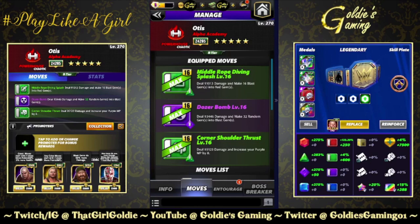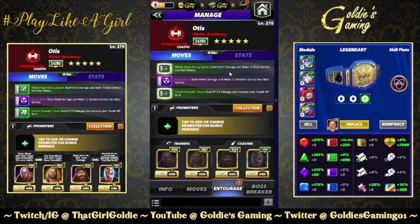We're running it back with the Titan Plate, double green purple two. Green one: Corner Shoulder Thrust, 8 MP, deals 95,123 damage and increases your purple MP by 8. The Dozer Bomb, purple two, deals 93,446 damage and makes 32 random gems into blast gems. Middle Rope Diving Splash, 8 MP, deals 91,013 damage and makes 16 blast gems into red gems.